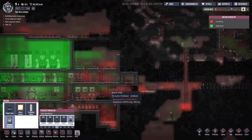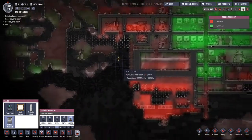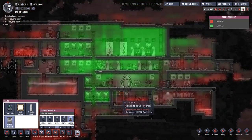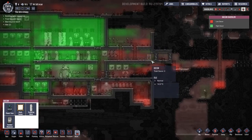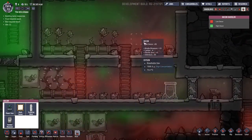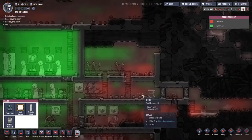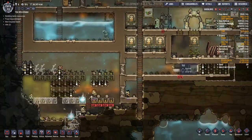Where are we keeping our cemetery? Up here? Down here in the cold? No no no. Maybe here - I was wondering what to do with this area - but no, over here, this will be it. This is going to become our little cemetery, and then we'll have the medibay up top. Yeah, that works for me.